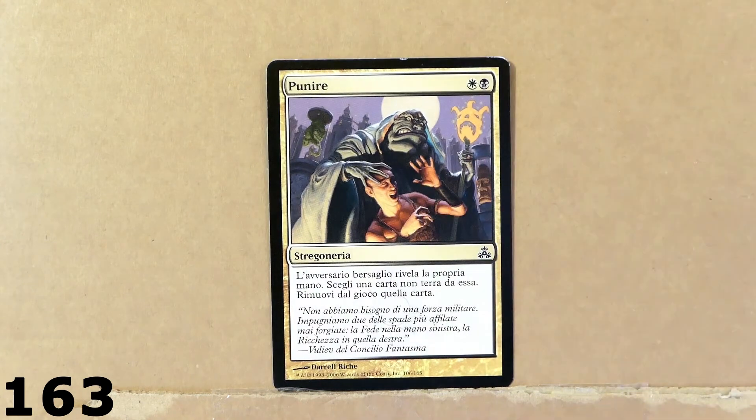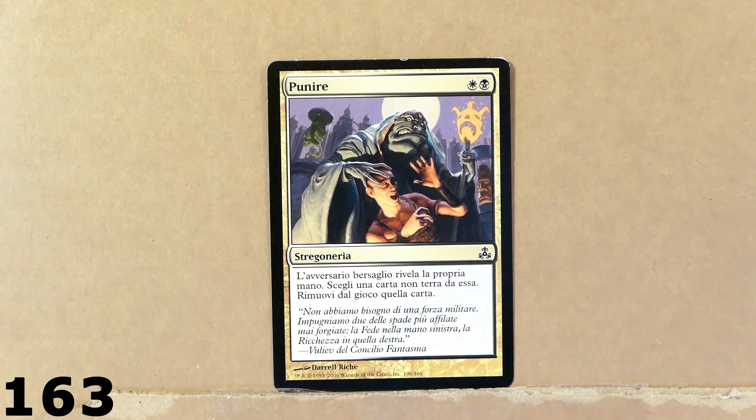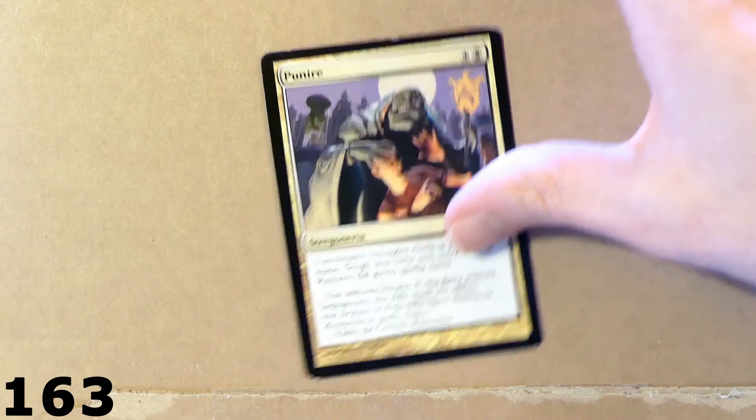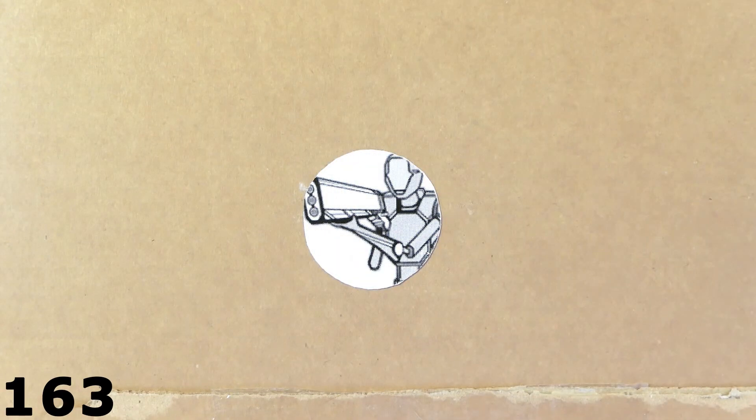This card has got a pretty cool artwork — Punish. One white, one black. It's a sorcery. The opponent has to reveal their hand. You choose a card that is not a land, and you exile that card from the game. Pretty simple but also pretty cheap — just two mana.